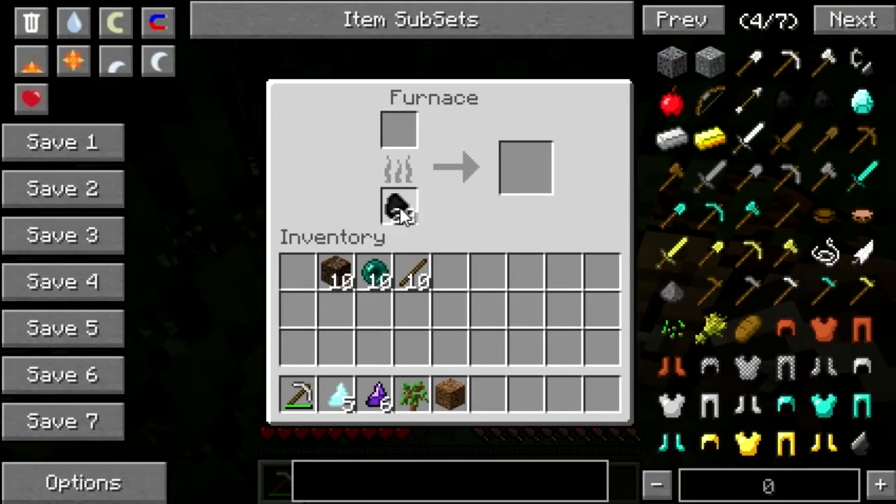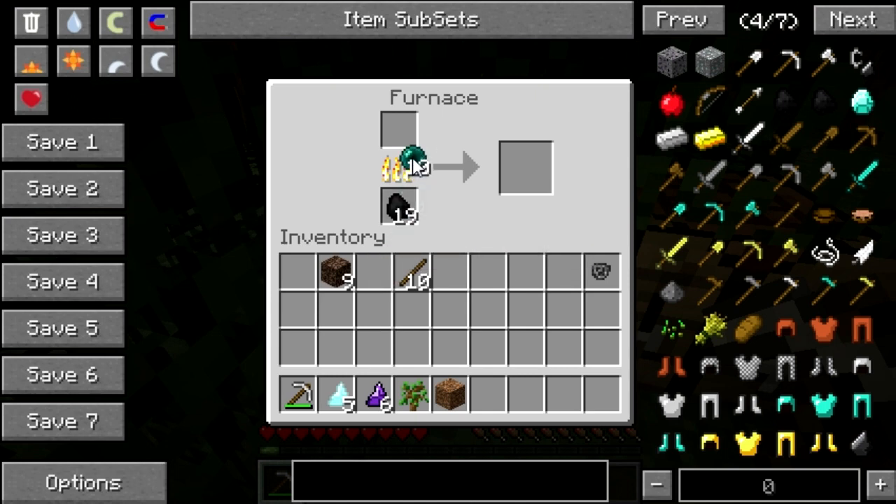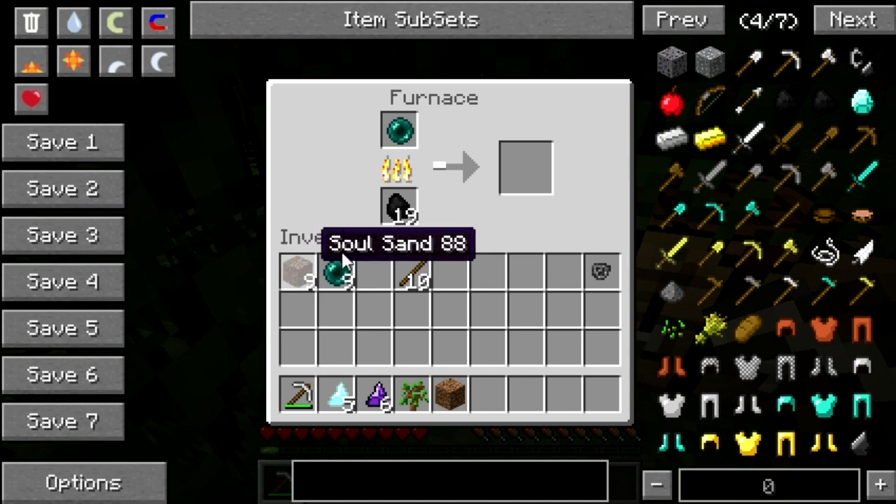We're going to place some coal into our furnace. What we're going to do is use some soul sand and smelt that to create the cursed soul. It creates a little skull of some sort, and you need quite a lot of them. I should have done that earlier — only used one. What we're going to create there is a shady pearl, and with these combined we'll need a lot more soul sand.